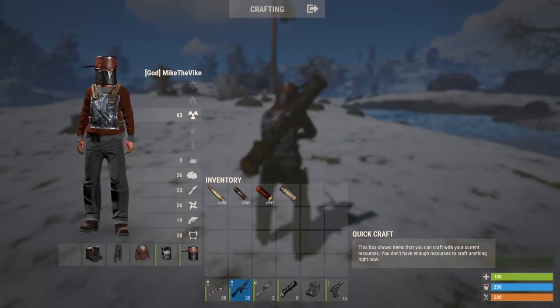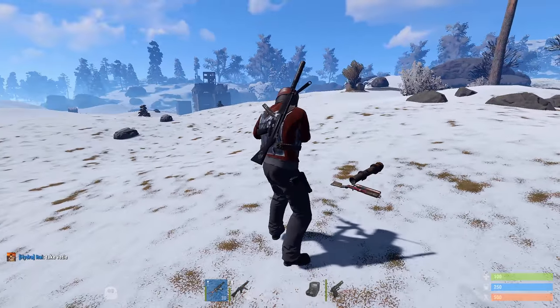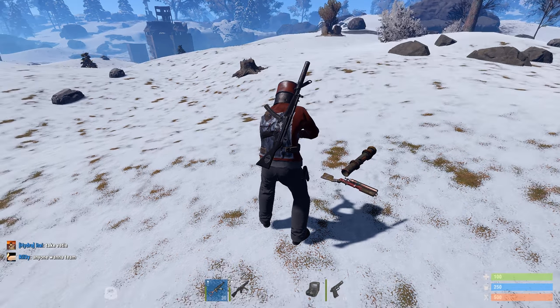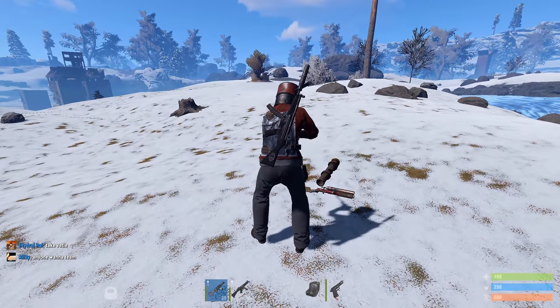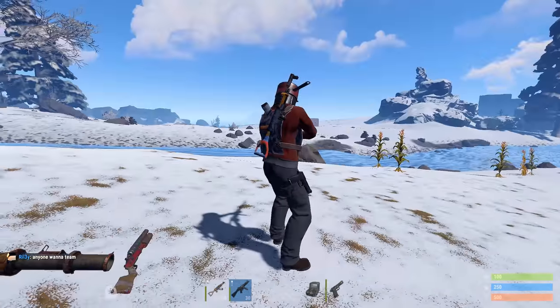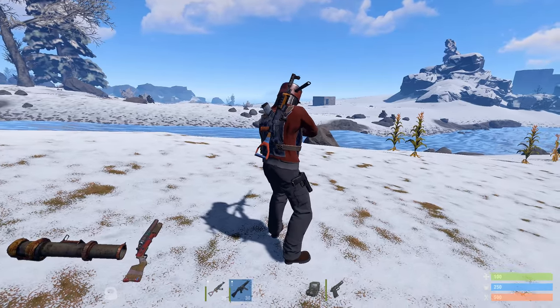If I switch weapons, it will go to my MP5, which I just had in my hands. And another nice little touch is it does display the attachments of the gun, even if it's on your back, which is kind of cool. And you can also see on my leg there, it does display the pistol as well.